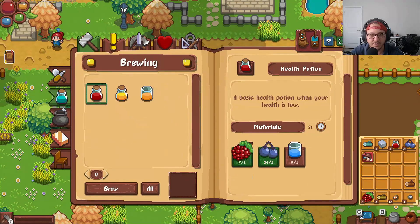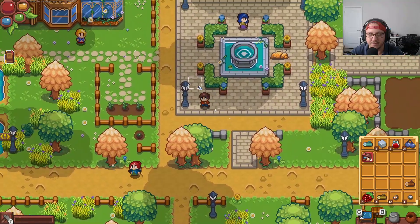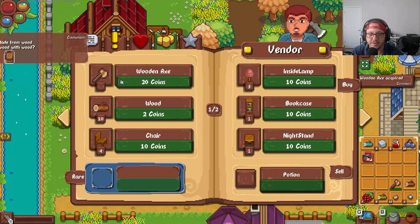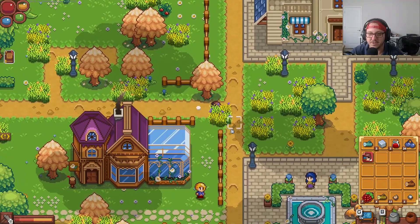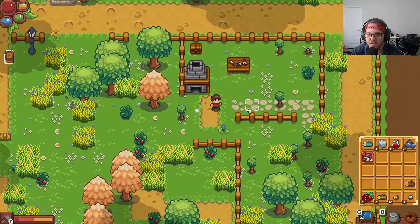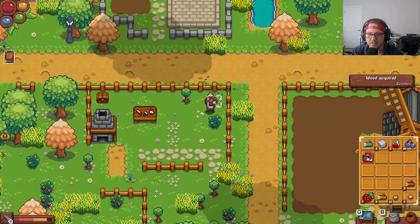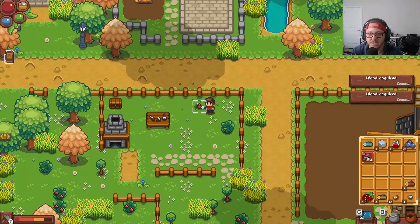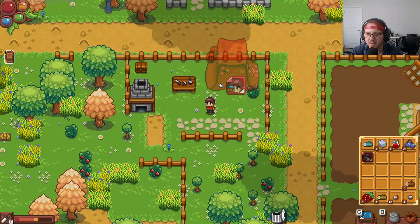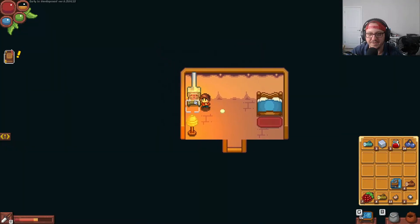Our axe broke, so we no longer have one. We head to the shop to buy a replacement axe and then head back to continue chopping. The town looks really nice. We're hoping to place the furnace in a good spot and it works out nicely.